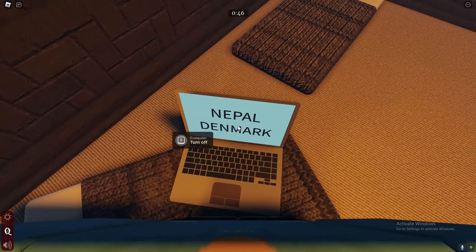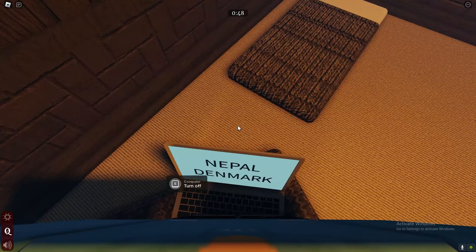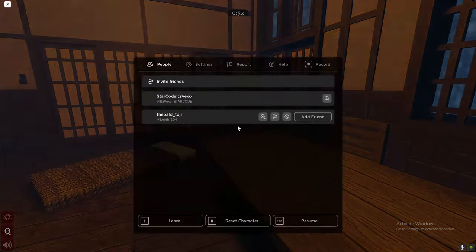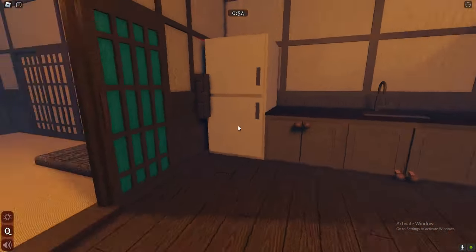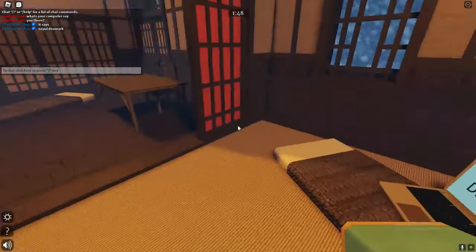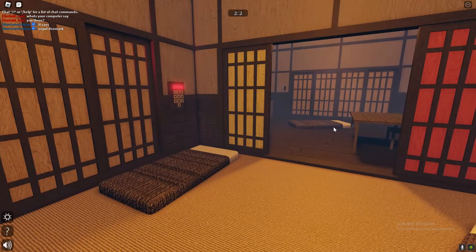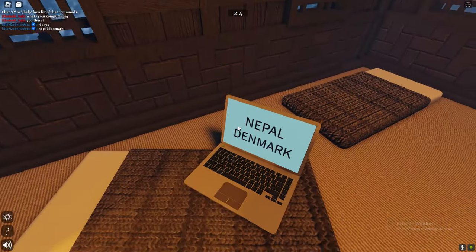And then for the laptop part — you need two people to complete this map. The other person is actually in the other room, as you can obviously see. You basically gotta say what it says on the laptop. As you can see at the top left, it says 'what does the laptop say?' Then I said Nepal, Denmark. And on the other team's computer, it will say a number — a code, pretty much.